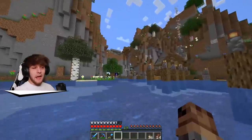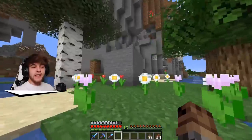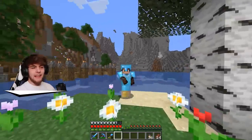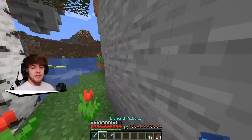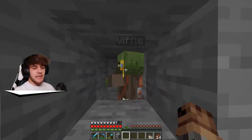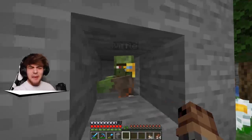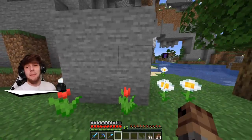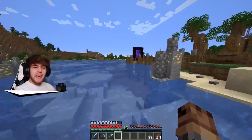One thing that happened on stream which was actually pretty interesting is a zombie villager came along and we trapped him in here. I was here by myself so I had to call for help from Alex to go get my name tag from spawn and bring along an anvil so we could stop this guy from despawning. If we take a look here, we have a villager named Viffle - the reason his name is Viffle is because he's got that little monocle. He looks a lot like Biffle, to be honest. In this episode we will be going ahead and turning him into a villager and doing some stuff with him.